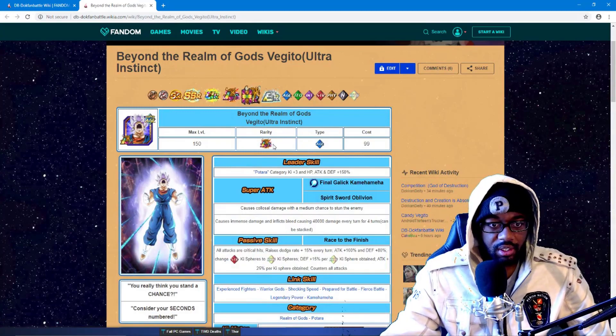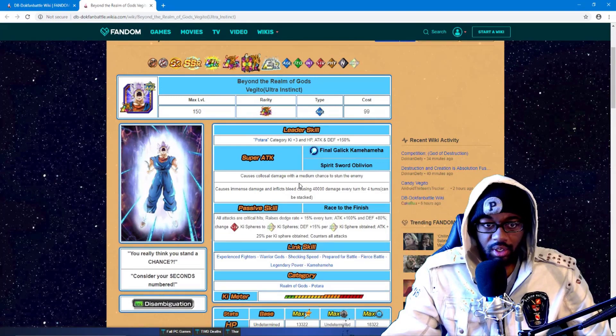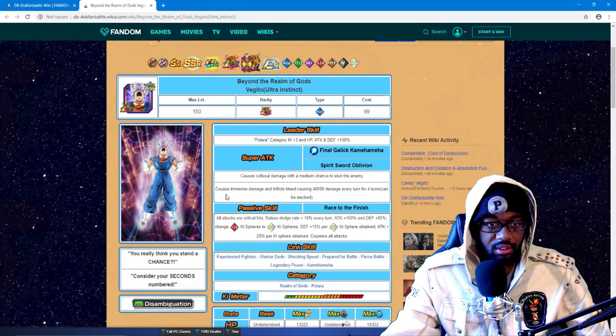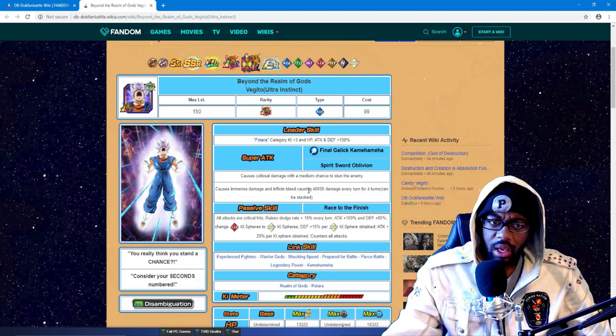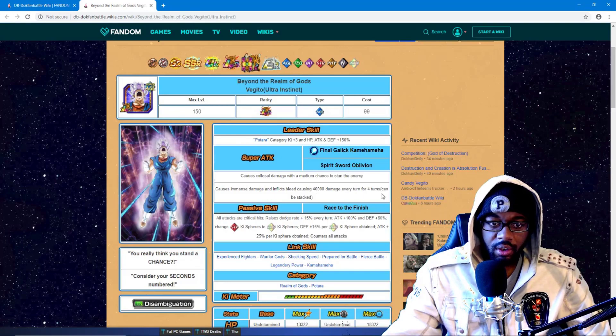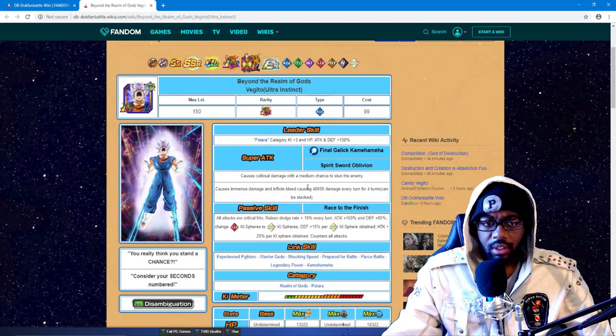Let's see what he does — Potara category plus three key, HP, attack, and defense 150%. Super attacks cause colossal damage, hits with a medium chance to stun the enemy. Causes immense damage and inflicts bleeding — inflicts bleeding causes 40,000 damage every turn for four turns, and can be stacked. Interesting. I don't think we — yeah, we don't have a card that does that.